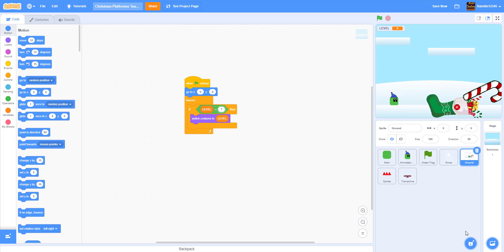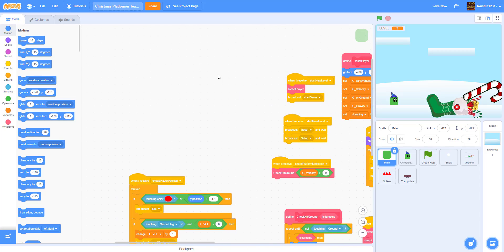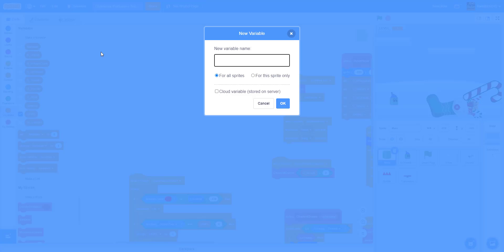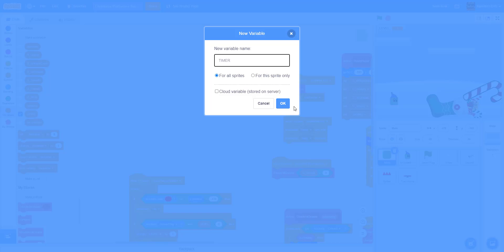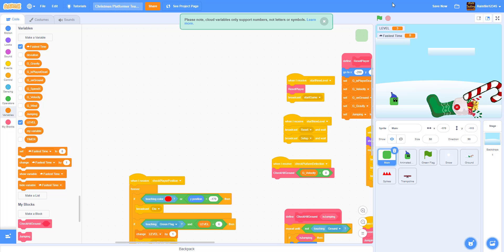Now we can go into the main character and make the fastest-score feature. In my original project I made a fastest-time thing, so we're going to make a variable called 'timer' for all sprites, and then another variable called 'fastest time' — and it has to be a cloud variable. So we'll put this as a cloud variable and click OK.